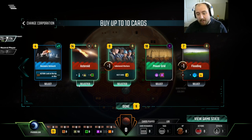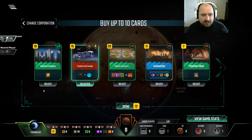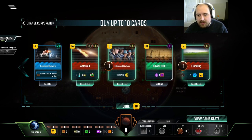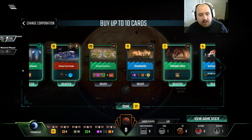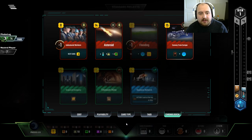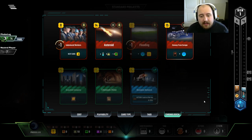Let's go ahead and grab a decent little start. If this is going to be a big run, we know we want Business Networks. So we have just enough money to do basically nothing. I'm thinking now that I want to get the Acquired Company over the Titanium mine, but that seems crazy.